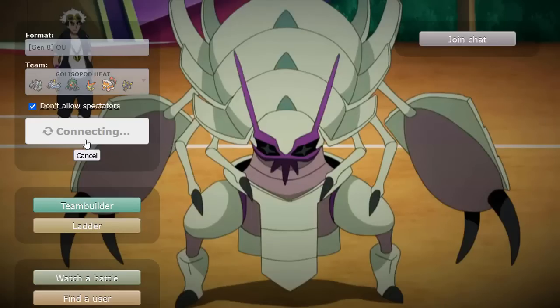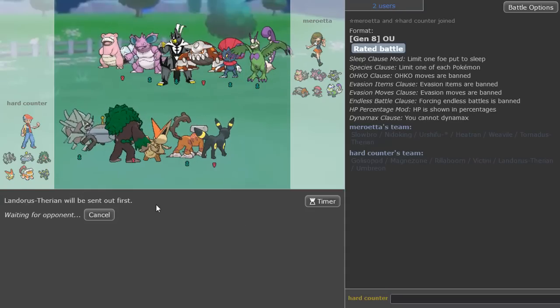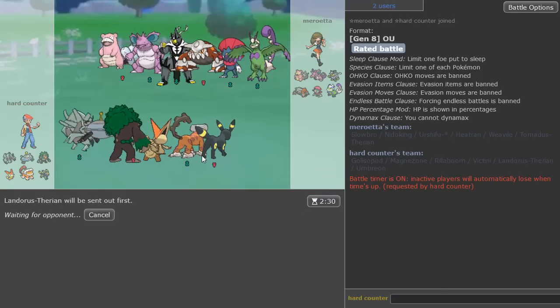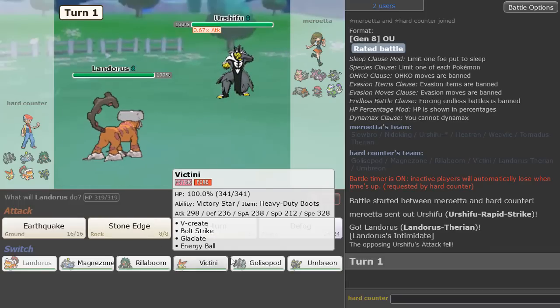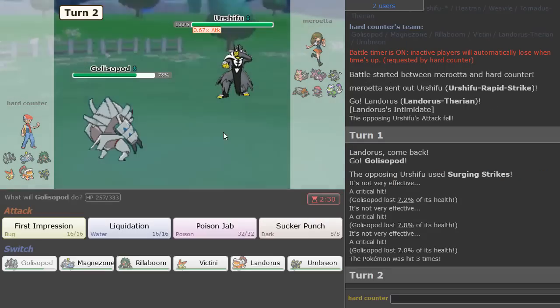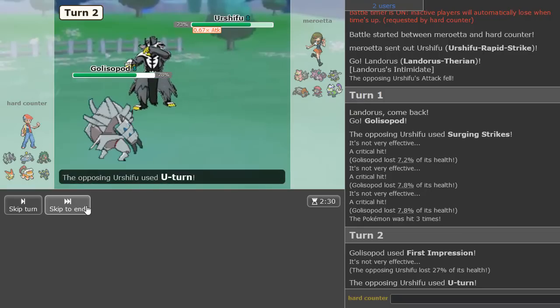Let's go ahead into our first game and make this Golisopod set put in the finest of work with First Impression. It won't be as hard as Choice Scarf, but at least we'll be able to switch up moves. It has a pretty strong attack. Pretty standard team, nothing really out of the ordinary. I'm leading Scarf Lando here in case they lead something offensive — like Nidoking could be annoying. So they lead Infernape, I'm definitely switching out here into Golisopod and we could just get a First Impression off to get some chip on this thing and put it in range of Earthquake later.